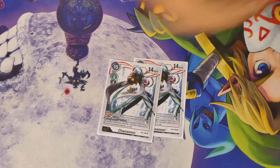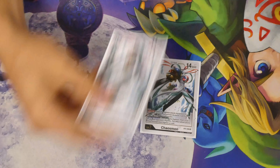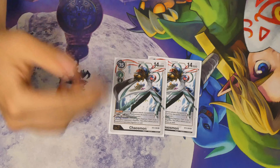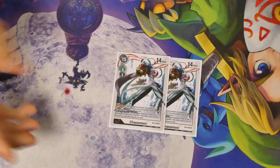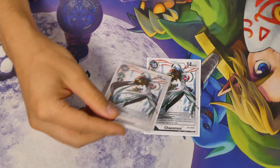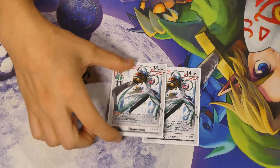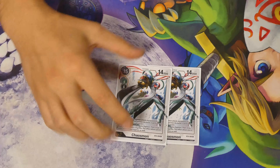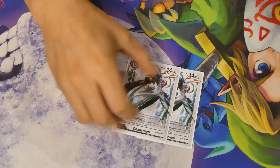To finish off the Digimon, we have 2 Chaosmon. This is mostly to go over Darkdramon — being able to play Darkdramon, swing in or hit security, and then Digivolve into Chaosmon with piercing is really powerful. 14,000 DP is extremely safe to swing into security in most matchups, and since it has piercing, they can't block it without getting security checked again. Being able to go Darkdramon into Chaosmon has been really good. You really only want to see one of these paired with your Darkdramon play, so two gives exactly the consistency I want.